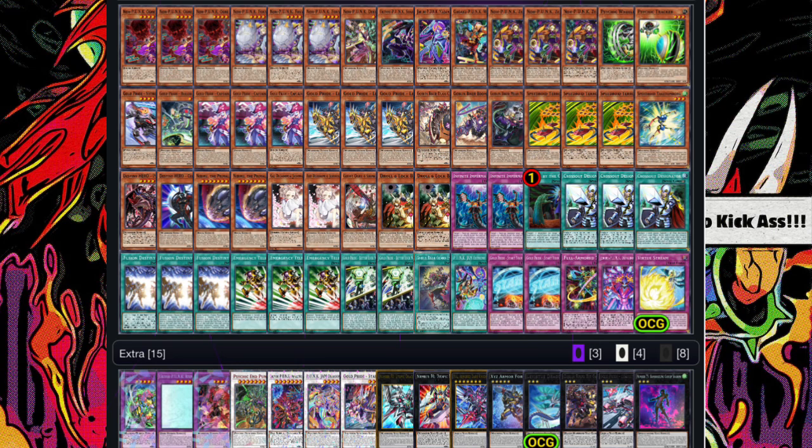Gold Pride Punk Goblin Bikers is a combo wombo deck — this is a 60-card brew and I'm really having a lot of fun with it. The Gold Pride, Goblin Bikers, and Lovely Lovely Punk monsters have great synergy as a Rank 3, Synchro 6, Synchro 8, and Synchro 11 fusion and XYZ deck. It kind of does everything, which is why I love it, and there are so many different ways to build it.